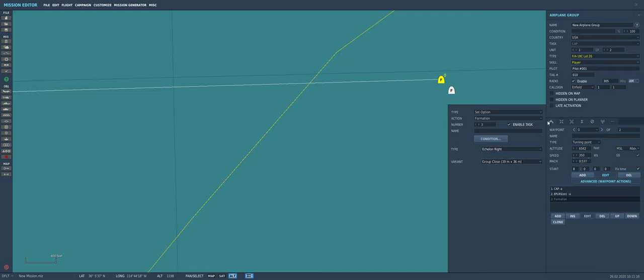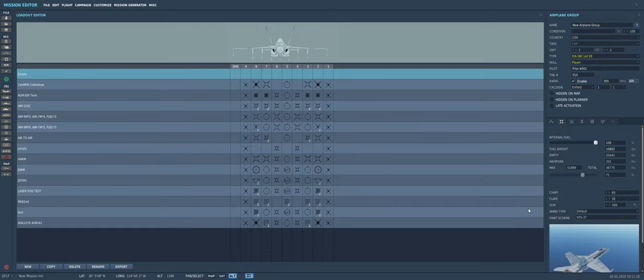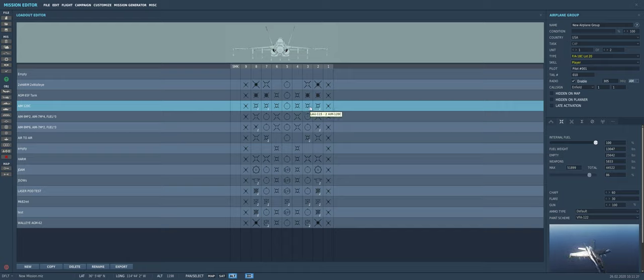Now that we've set that option, let's go to the Loadout. We've got our loadout — it's going to be VFA-122 for the skin. The loadout right here: AM-120Cs, loaded up with a bunch of Slammers. And I think that's it.